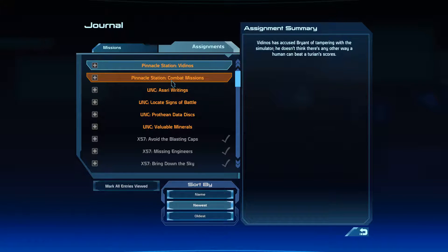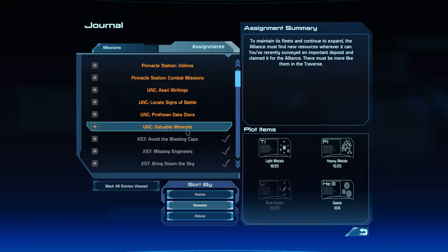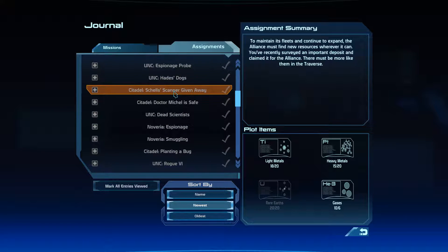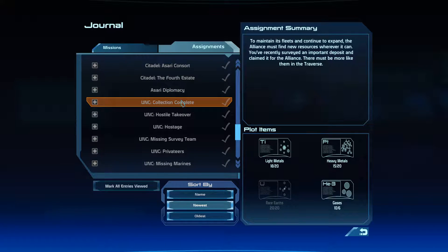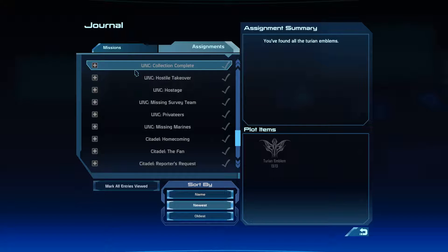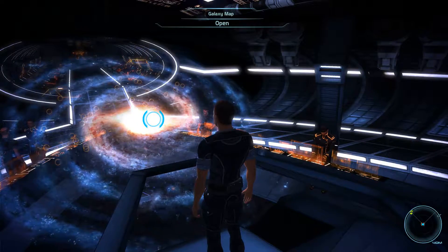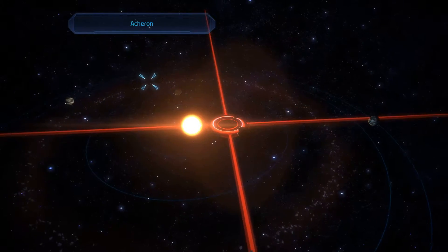Let's see. Battle proof and beer discs. Are we actually done with the Turin insignias? Collection complete - you found all the Turin emblems! Yes! So we probably got a lot of experience from that. And let's land on that planet for no real reason, but hey.